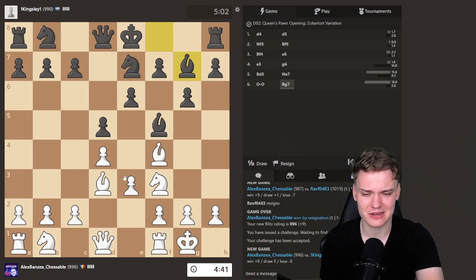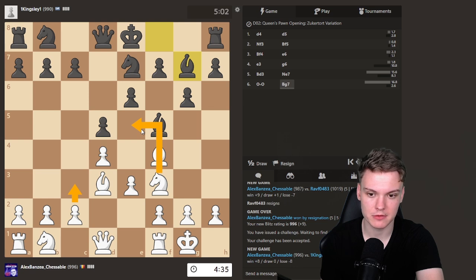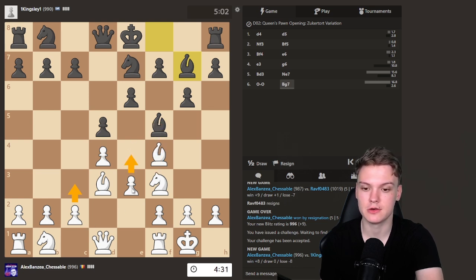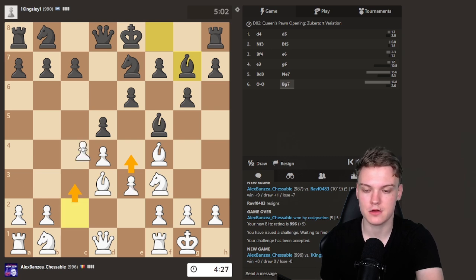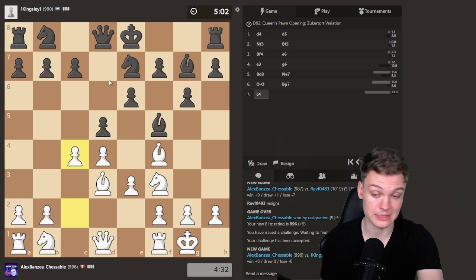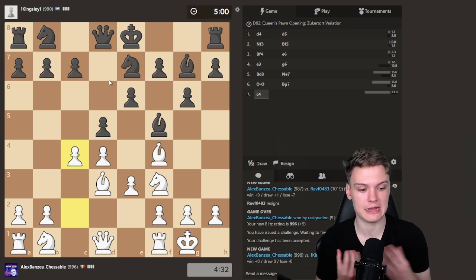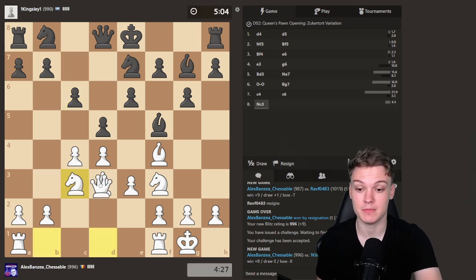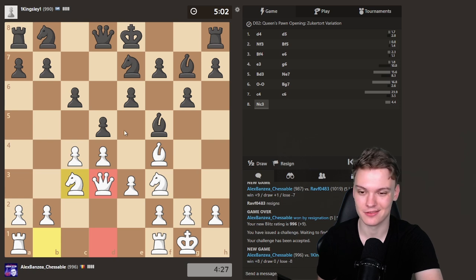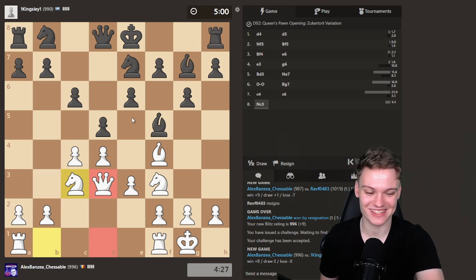The problem is in these kinds of lines — if we play c3, how do we make progress? Knight e5 is no longer that effective, we don't get the attack. So e4 is no longer going to be easy to achieve, and therefore that's why we break with c4, because we need to get an edge somehow. That's what most people don't understand about when to push c4 or c3 — basically we push it when we need it.